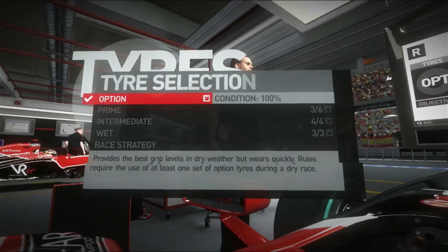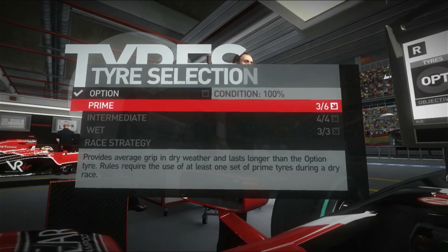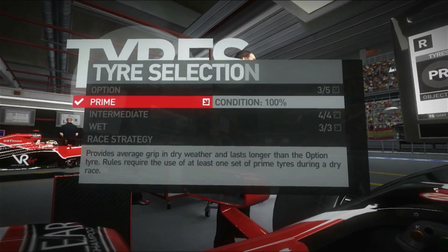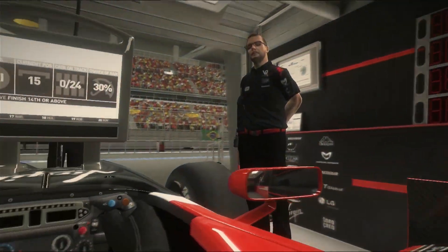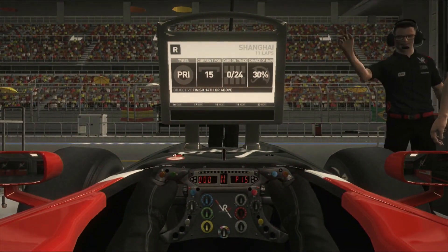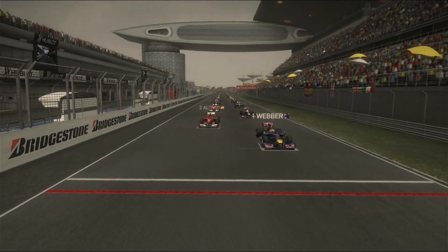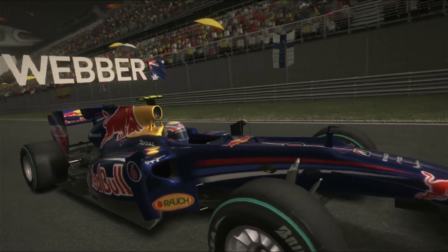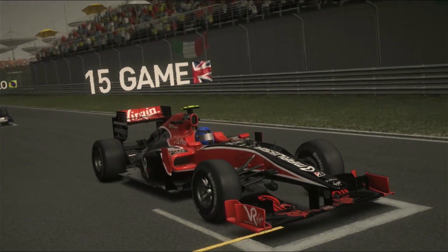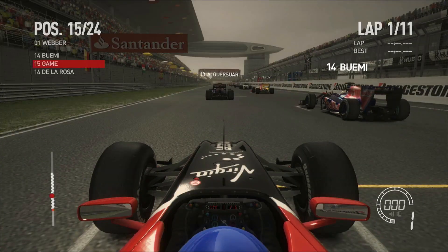It's race day. There's a 30% chance of rain, so I'm going to take a punt and put on the prime tires, go a little bit longer, and see if we get any rain. If we don't get rain, I'll still get onto the option tires for a quick end of the race. On the grid — Webber on pole from Alonso, we are in 15th. Glock is last. I think we're just slow here, I'm not going to be too harsh on ourselves.